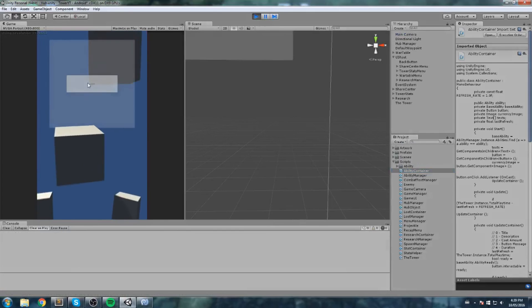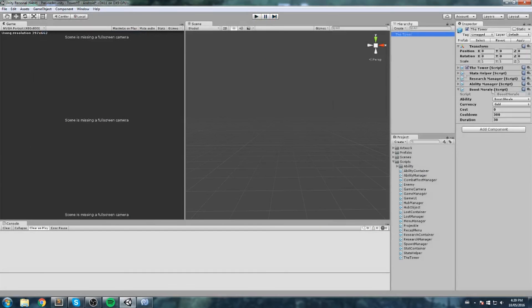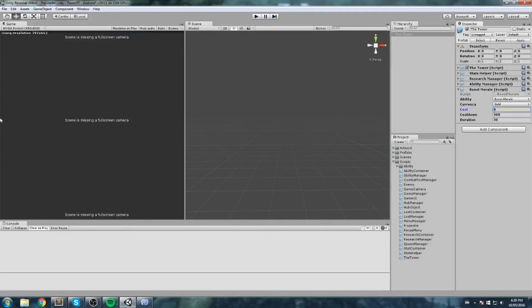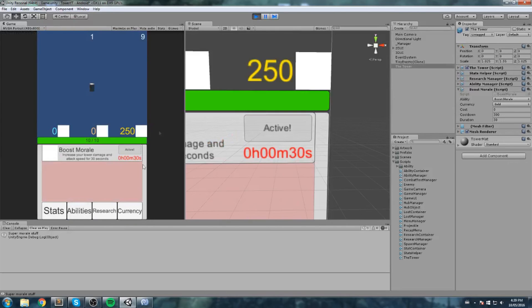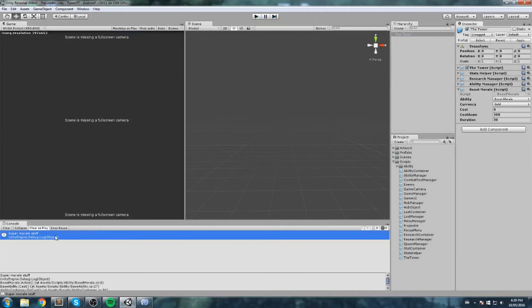Let's give it a quick try. Click here, go in the game — it says 'Use' now. If we set an actual cost of 50 gold and go back in, it shows '50 gold'. So we got that out of the way. Let's put the cost back to zero, because Boost Morale is going to be free — it just has a cooldown.